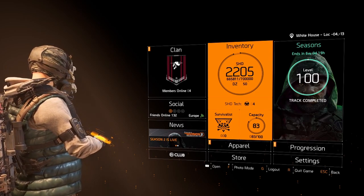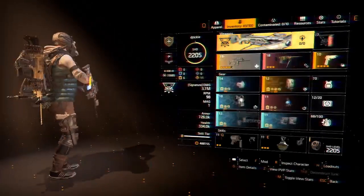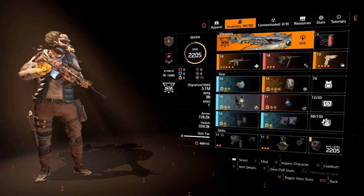I'm just going to give you a really quick and brief overview and also give you some options, because it does include the chest piece that is raid exclusive and you might not have this yet.